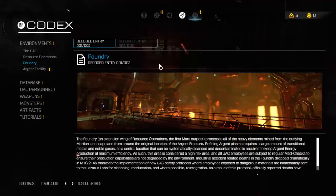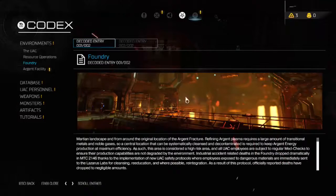Foundry: The Foundry, an extension wing of resource operations at the first Mars Outpost, processes all the heavy elements mined from the outlying Martian landscape and from around the original location of the Argent Fracture. Refining Argent Plasma requires a large amount of transitional metals and noble gases, so a central location that can be systematically cleansed and decontaminated is required to keep Argent energy production at maximum efficiency. This area is a high-risk area, and all UAC employees are subject to regular med checks. Industrial accident-related deaths in the Foundry dropped dramatically in MTC 2146 thanks to new UAC safety protocols — employees exposed to dangerous materials are sent to the Lazarus Labs for cleansing, re-education, and where possible, reintegration. As a result, officially reported deaths have dropped to negligible amounts.